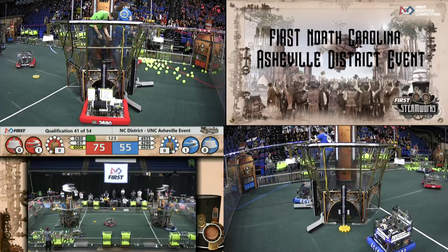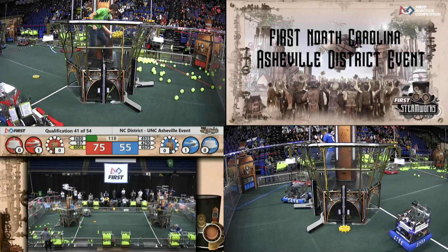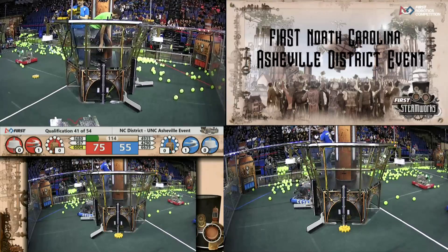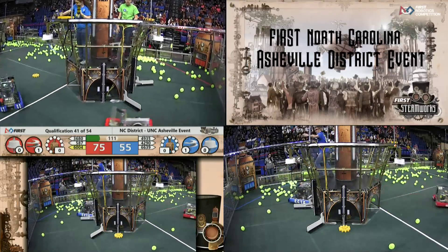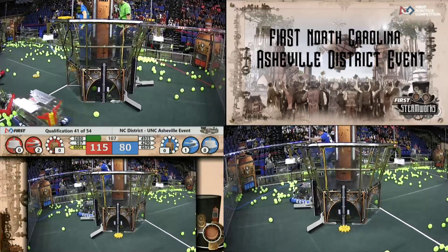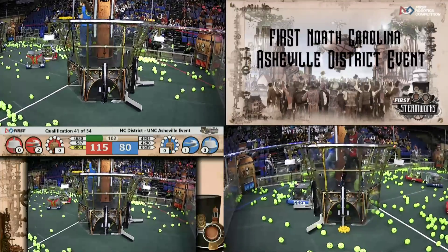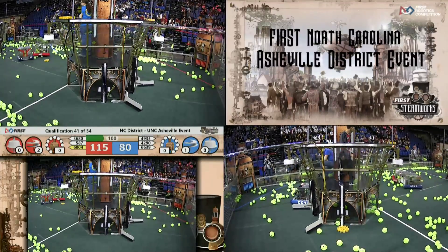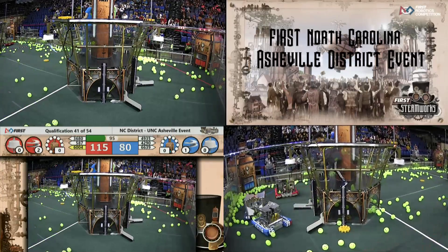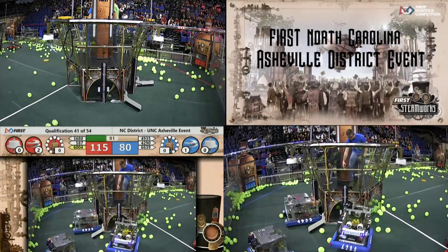The blue alliance has one up and one more to go on their second rotor of the match. The Hedgehogs trying to bully his way back to the red retrieval zone — oh no, he's releasing the hoppers! He's trying to make things a little dangerous for the blue alliance as the red alliance gets their second rotor of the game going. The blue alliance needs one more gear to get their second rotor of the match turning, and we have all the hoppers released onto the floor. That's a lot of fuel — we're seeing if that's going to cause problems in the retrieval zones.